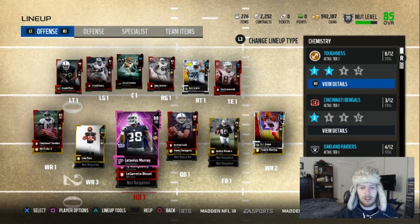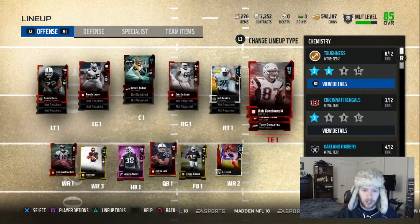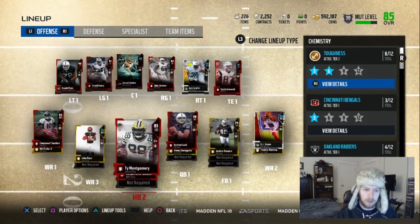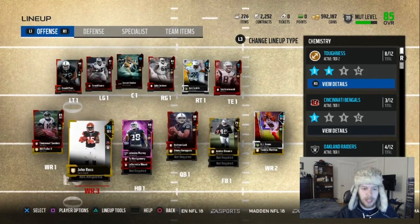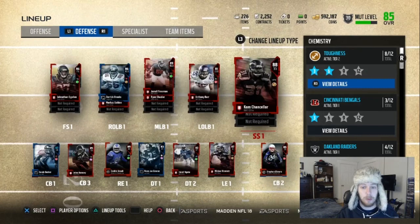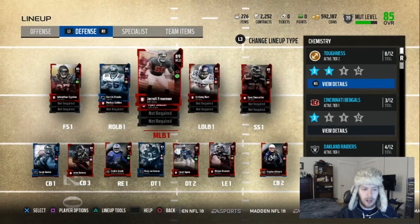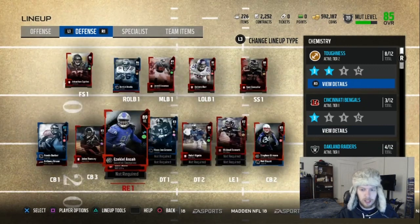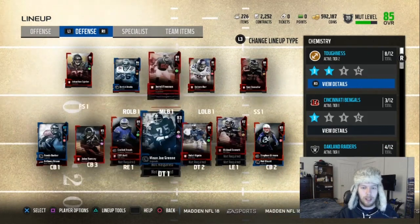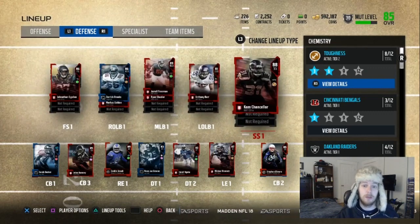If you guys see my team, you can see who's in and who's not. Like I can't sell this Gronk. Murray I probably will move on from — I don't love him. Maybe a different receiver, like a speed guy at the slot. We are gonna get a strong safety. We do have Cam Chancellor but we can't sell him, so we're gonna get an upgrade there. On defense, Freeman's a NAT card, Michael Bennett's a NAT, and we should definitely upgrade our corners, maybe our linebacker — especially left outside linebacker — and free safety.